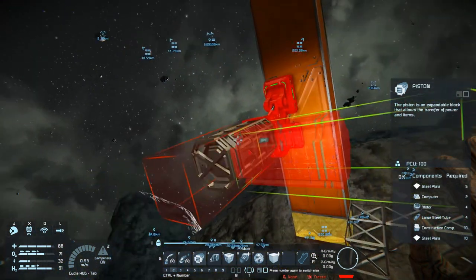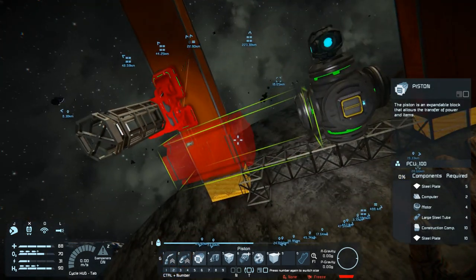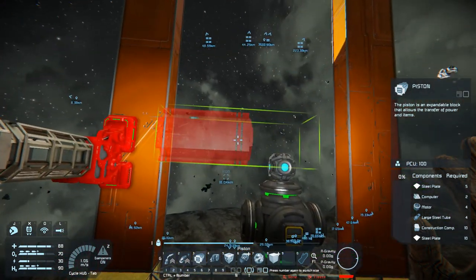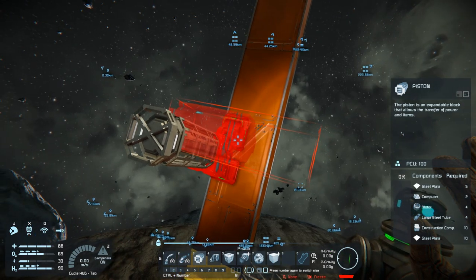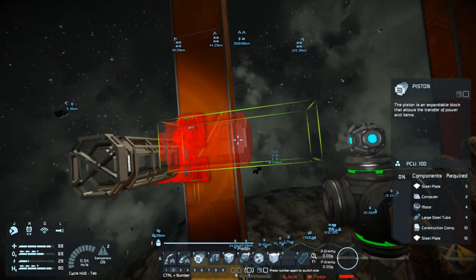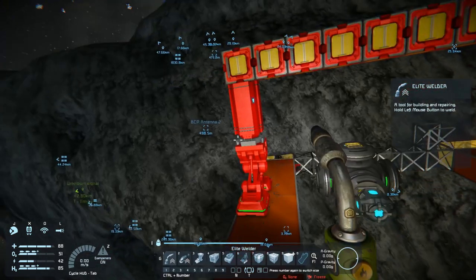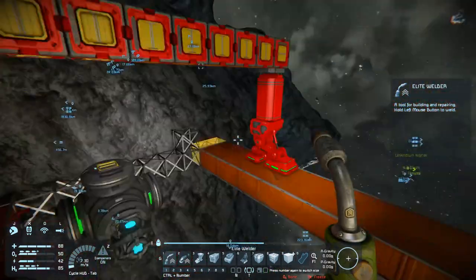I'm thinking about having the assemblers in a line. I'm not sure how fast they can transfer through conveyor ports, so I'm going to use conveyor connectors — I'll probably build this whole section out of conveyor connectors. I'll need timer blocks on here as well. I had to put one piston facing the other way because I can't place the gear down and have it connect to the grid — this all has to be the same grid.